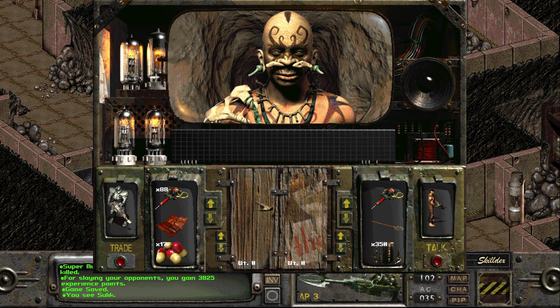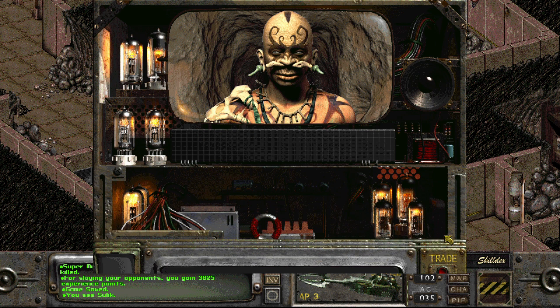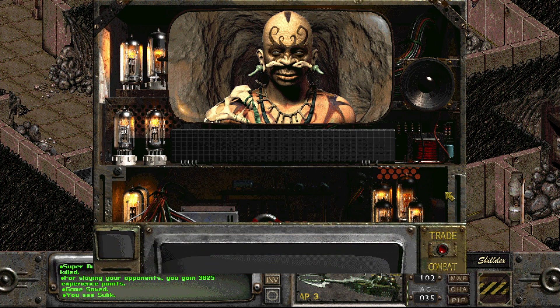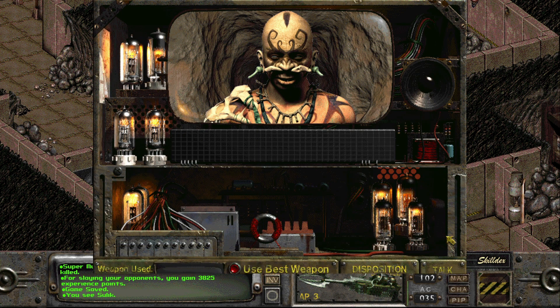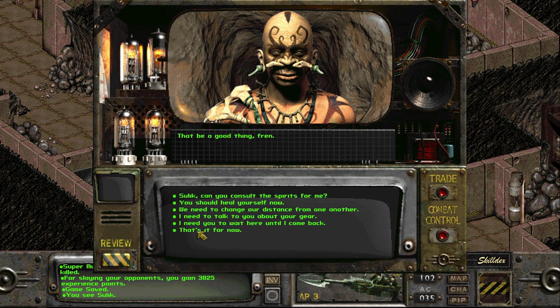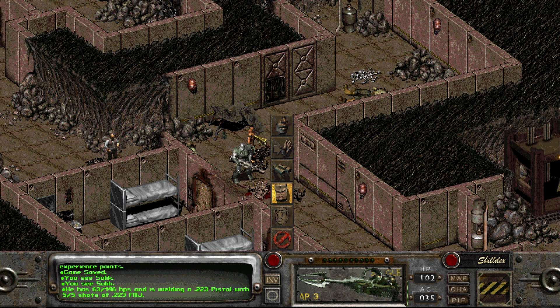I'm going to save here. I'm going to give Sulik some more stimpaks because I feel like he's down to just one — let's give him a couple more. I feel like I can give him two and he'll be okay. What is your current health at? 49. Talk — can I say, heal yourself? You should heal yourself. That'd be a good thing, friend. But you don't heal yourself — I tell you to heal yourself and you're like, that's a good idea, but you don't actually do it. Oh, he did do it.